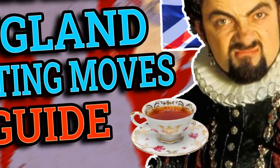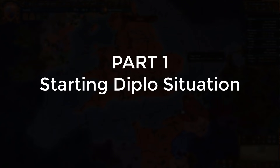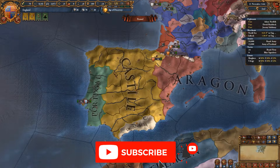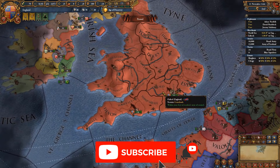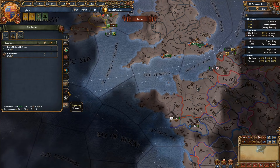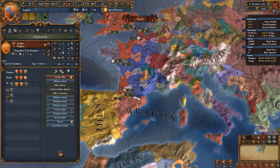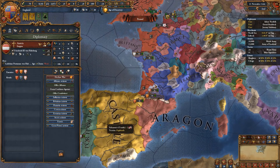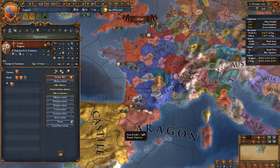And if we get a thousand likes on the video, I'm also going to do a starting moves guide for the nation of France. When it comes to your initial diplomatic situation, England starts off quite well off — one of the strongest and biggest great powers in 1444 — so you are going to have a fun game. First thing we're going to do is go for alliances with Castile, Aragon and Austria, but if these nations rivaled each other, you're going to have to check what rivalries they have so as to avoid losing these alliances.